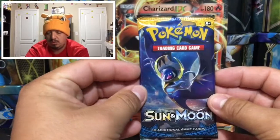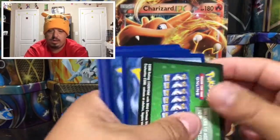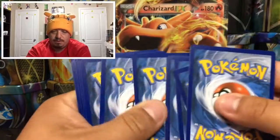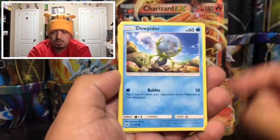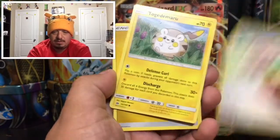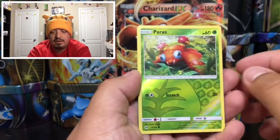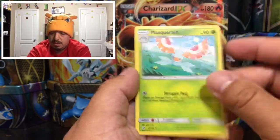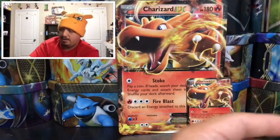Here we go — Sun & Moon base set with Lunala on the front. Here is the green code card. We got a Bruxish, Dewpider, Stufful, Togedemaru, Lightning Energy, Rotom Dex, Passimian, a Paras reverse holo, and a Masquerain — that is the rare non-holographic card.